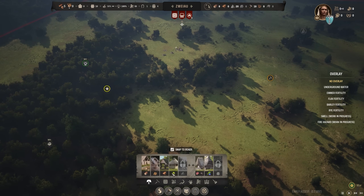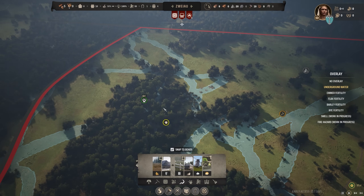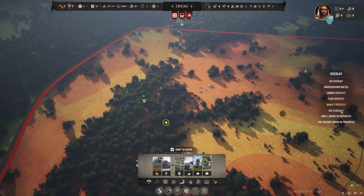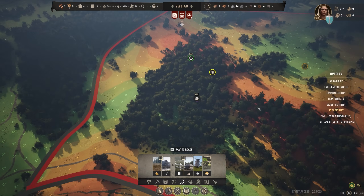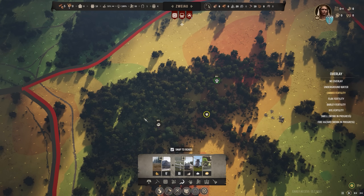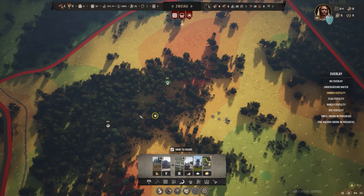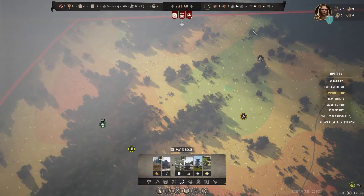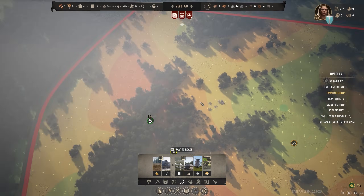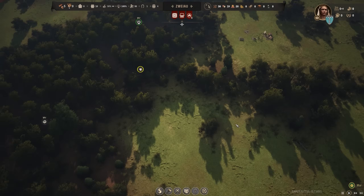Looking at the construction tab for farming, we have underground water which is helpful for placing water pumps. We have emmer fertility, flax fertility which is not looking very good, and barley and rye fertility which is green. The fertility under forest areas is also often very good, though I'm not entirely sure about this game. It does look like this particular area is the best for farms, and we should build settlements with houses more over here and farming over there.